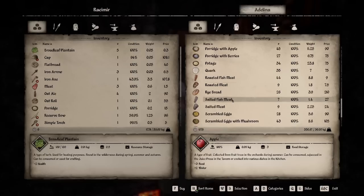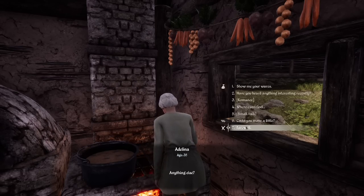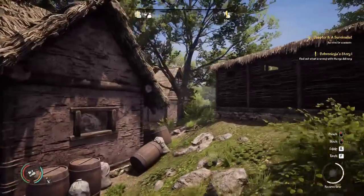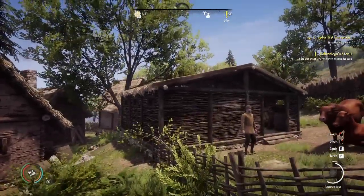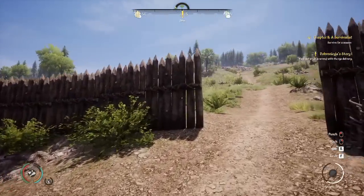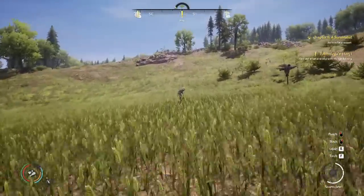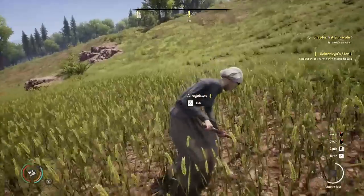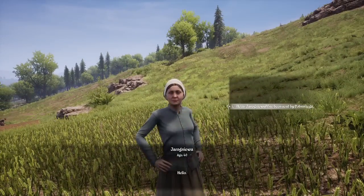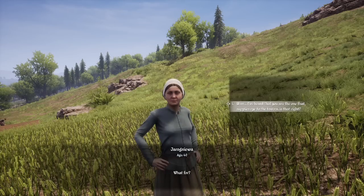Wait a second — is that a kitchen? 'Be welcomed, stranger, whatever you need I've got it.' Oh, that's new — that's awesome! Expensive food, but food. They voiced them too — they used to not have voices of any kind. That's cool. Yes, moo to you too, cow. All right, up here — is that a woman? Yes it is. Hello — Jaronewa, I've been sent by Dobronega. I heard you were the one who supplies rye to the tavern, is that right?